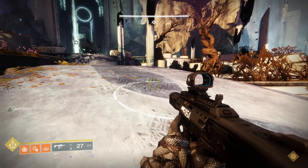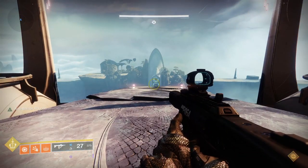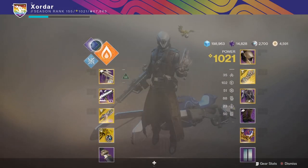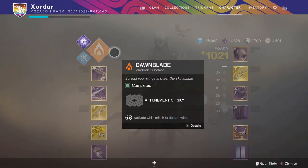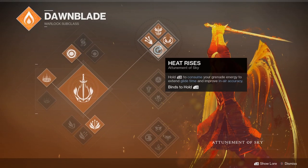For this video I'm going to go over Wish 5, or the Last Wish Raid Solo Chest. I'm going to make this bridge jump by going to Top Tree Solar, Dawnblade. I'm going to want the Heat Rises and Icarus Dash.